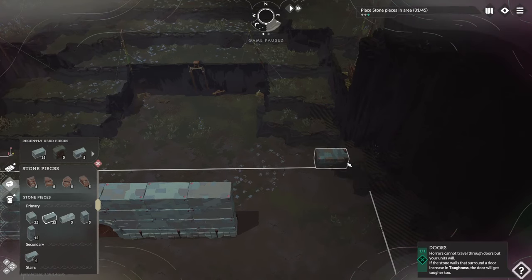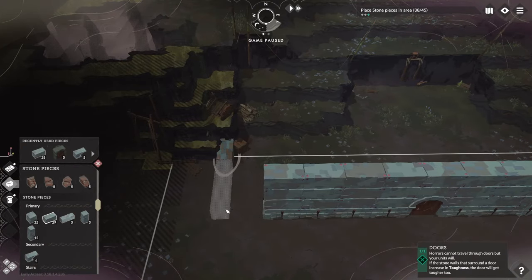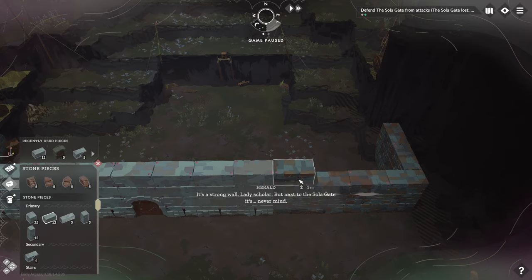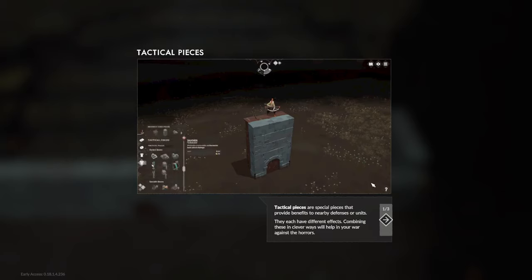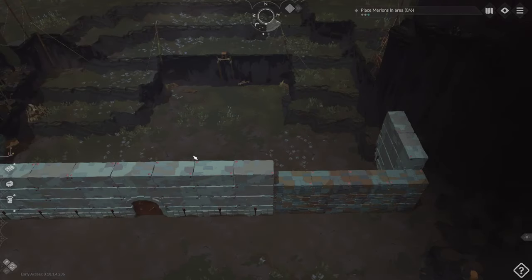Tactical pieces are special pieces that provide benefits to nearby defenses or units, each with different effects. Combining them cleverly helps in the war against horrors. Units must stand next to a tactical piece to gain its benefits. More tactical pieces are added as you progress through the game.